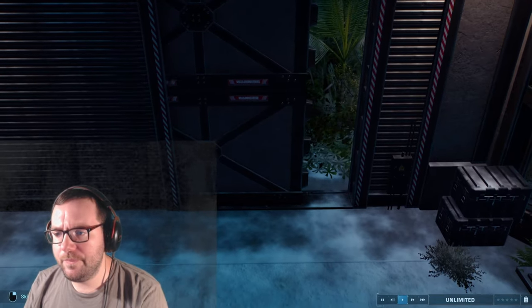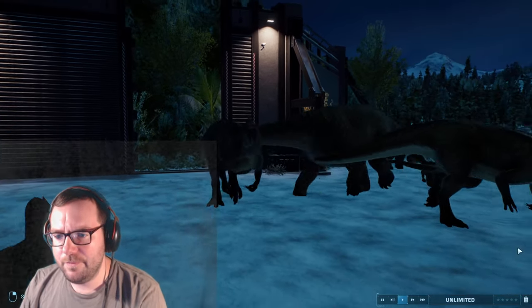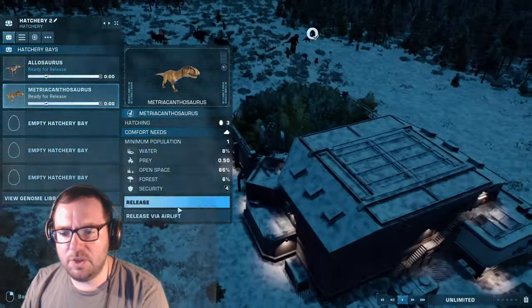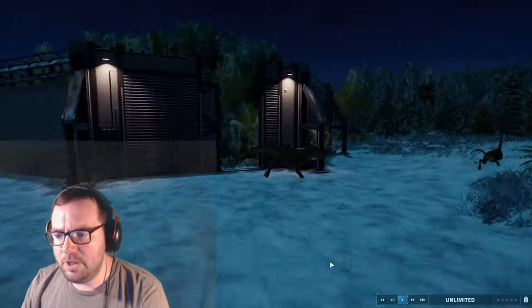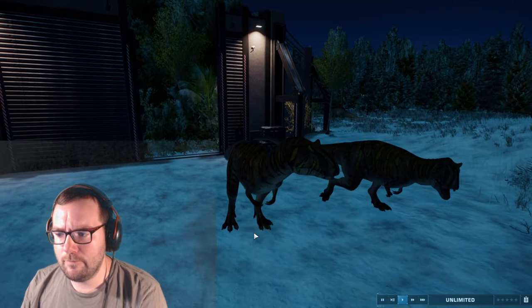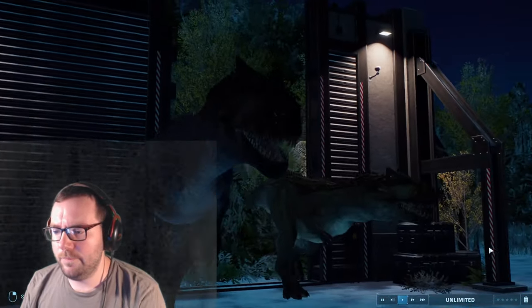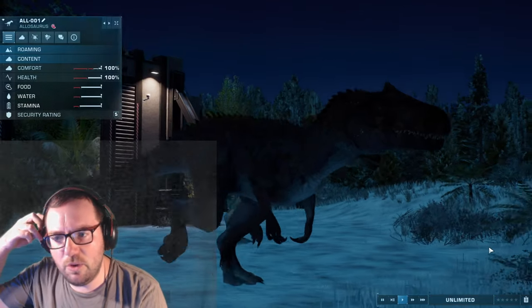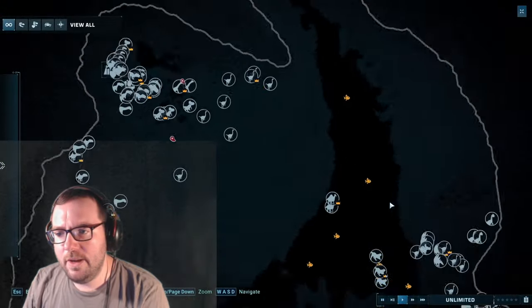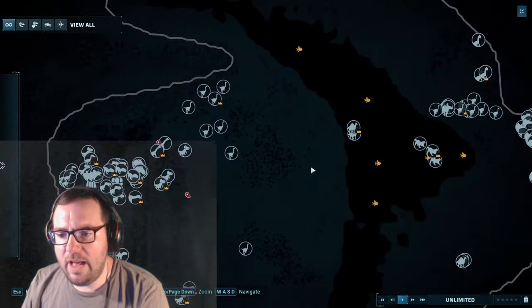Now let's release the Megalosaurs — more carnivores coming in. That's Megalosaurus done. Let's save the Allosaurus for last. Of course they're blocked, so let's release Metriacanthosaurus next. And finally the two Allosaurus — the two apex predators of this valley so far. Now we've got the Allosaurus and a lot more going on. The valley is now filled.